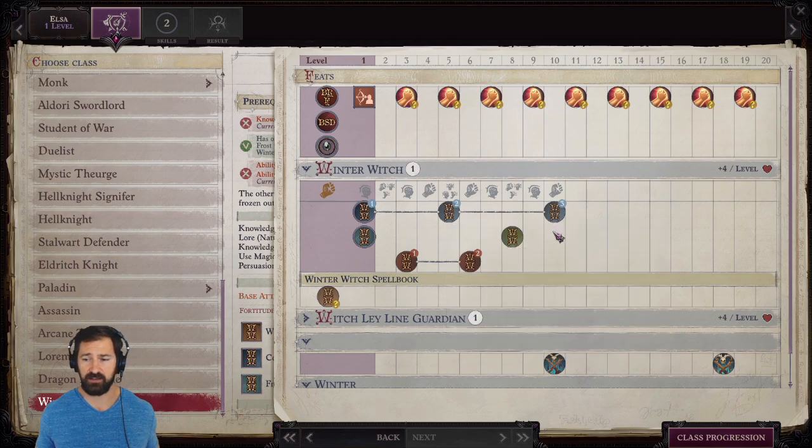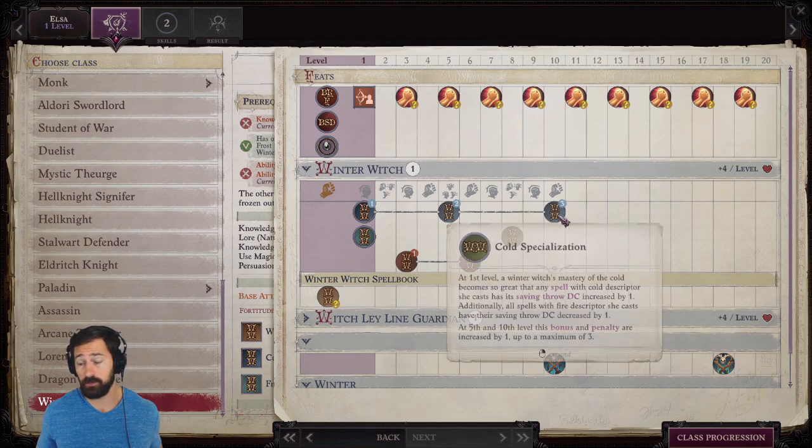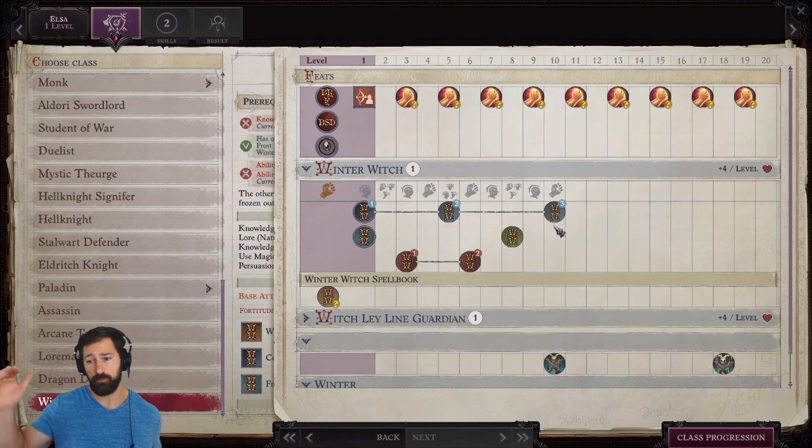If you finish out the Prestige class, you get plus 3 DC on all Cold Spells — that's phenomenal. It's very hard to increase DCs for spells. You can only do so by casting higher level spells, heightened metamagic, or increasing your casting stat, which is hard because there are fewer spells that buff casting stats than physical stats. Enemy saving throws also scale up really fast, so increasing your spell DCs is hugely important, and the Winter Witch allows us to do that.